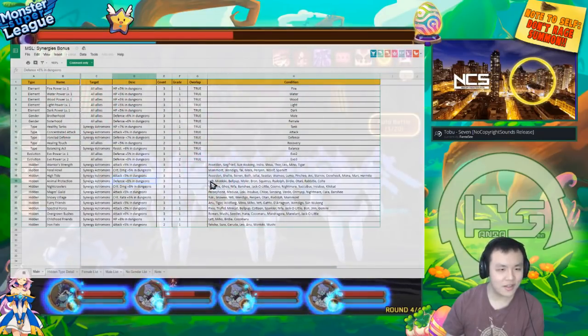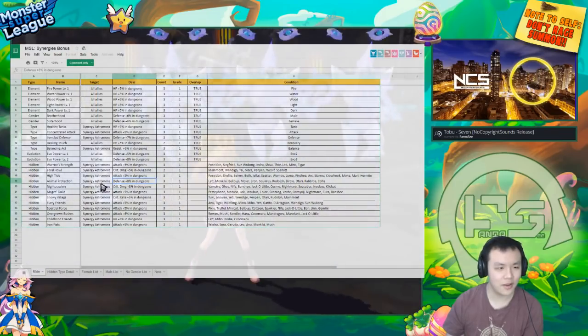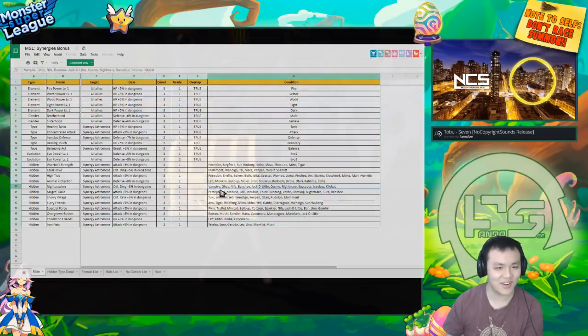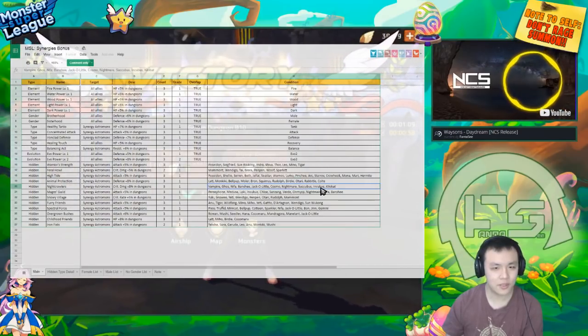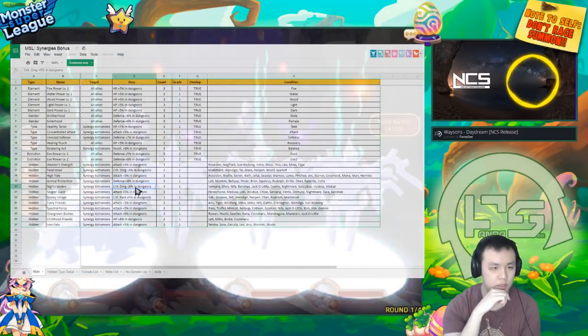Animal Protection — Lat, Monkiki, the little animals like squirrels, and Rudolph also gets this — 5% defense. You need 3 to proc this. Nightcrawlers are the spooky type Astromons: Vampire, Ghosts, Nifas, Banshees, Jackal, Jackalittles, Cosmos, Nightmares, Succubus, Incubus, and Kilobat. They get crit damage. I think this will be very good for Incubus — especially the Wood Incubus if you're using it for farming. 8% extra crit damage is actually quite strong.